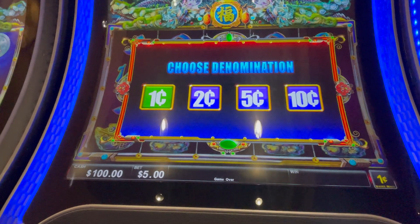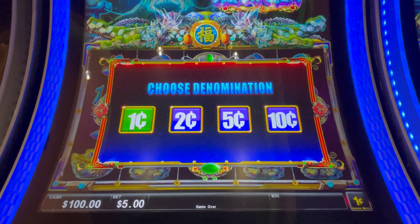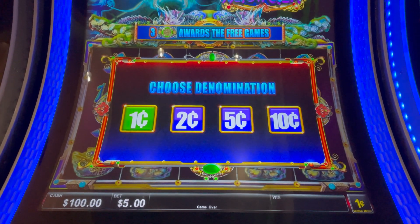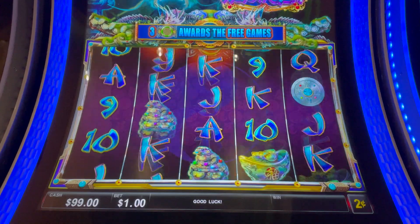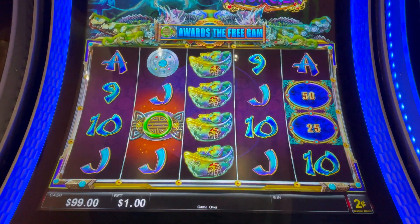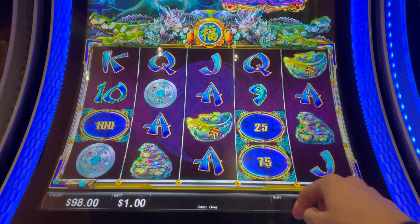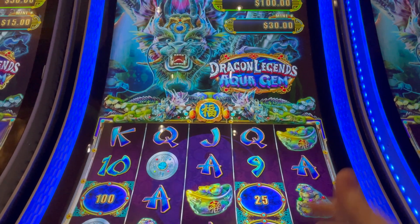Like I said, it's kind of like Ultimate Fire Link. We have a hundred bucks in at two-cent denomination — so that's a dollar bet. You need four of those symbols, and then the dragon can get electrified, comes down, and does something randomly.